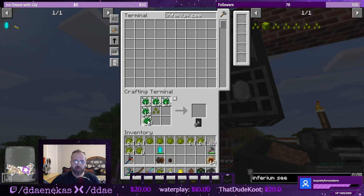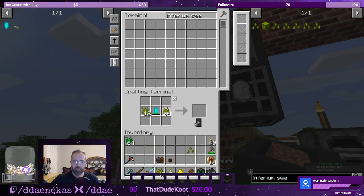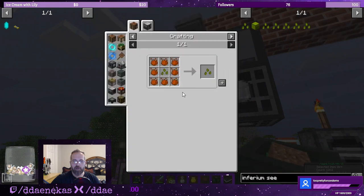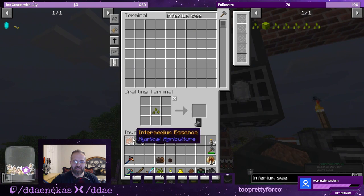We need to surround this seed in prudentium — that makes it tier two. Let's convert the rest as well. The tier three is going to need intermedium. We need to do the same thing, but it really does not go very far. That's it for that — we can make it tier three.